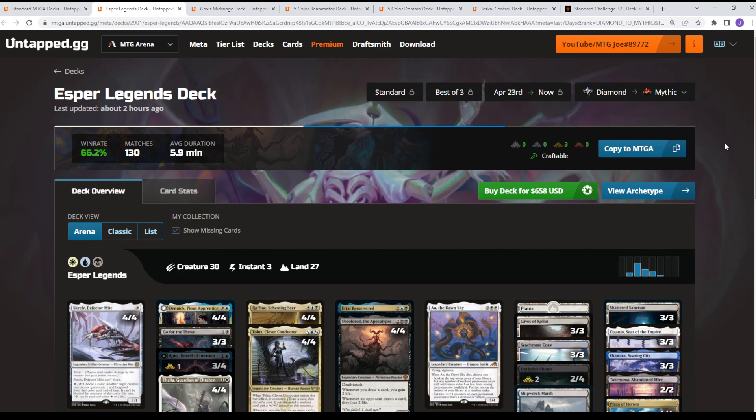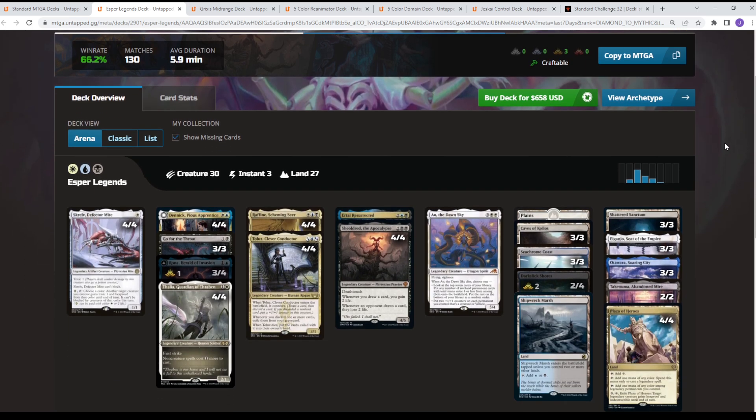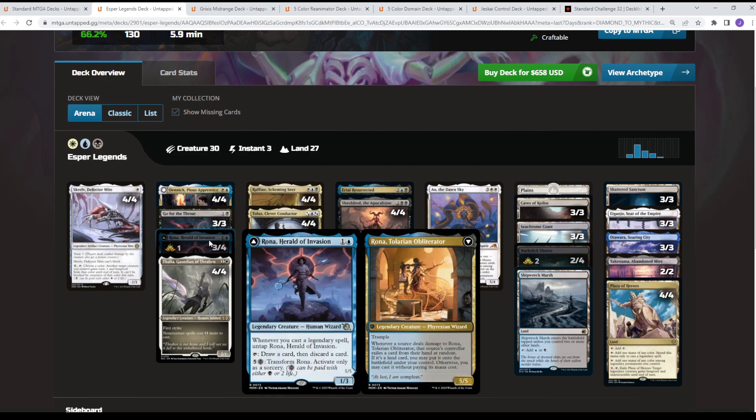Esper Legends continues to be the top deck in the format in terms of win rate at 66%. This deck got an upgrade in the form of Rona, Herald of Invasion — not Herald of Anguish, that's a different card. Rona lets you loot: draw, discard, and sort through your deck.